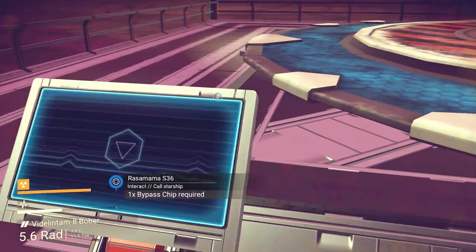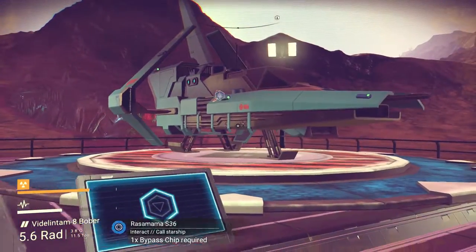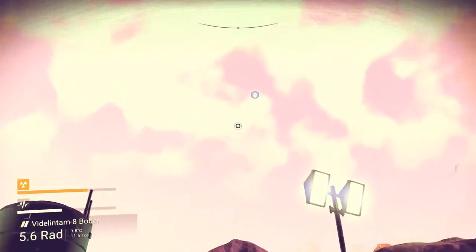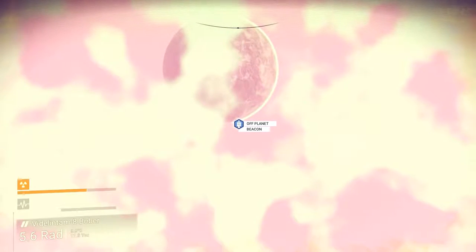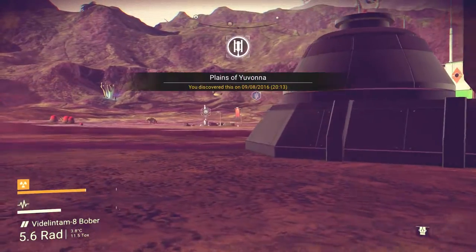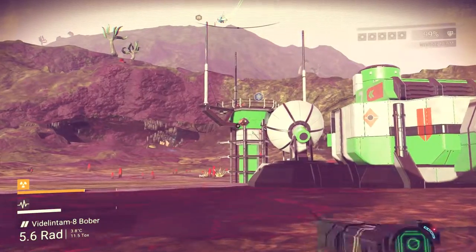Oh my god - we can cool start one, and there's a bypass chip there. We need to go there - it's telling us to go to that beacon on the next planet. Okay, maybe we might actually go there because I think we've kind of done everything we want to do here. We've got ourselves a nice and shiny new gun, let's see how it plays out.